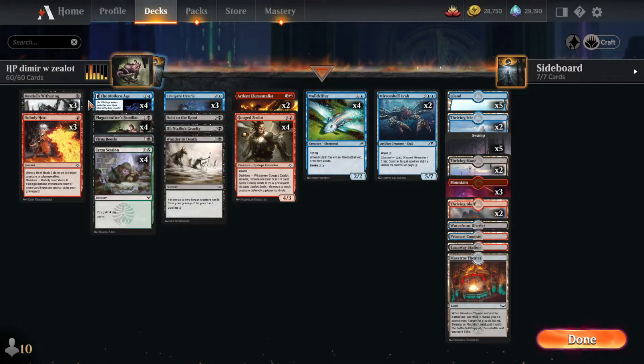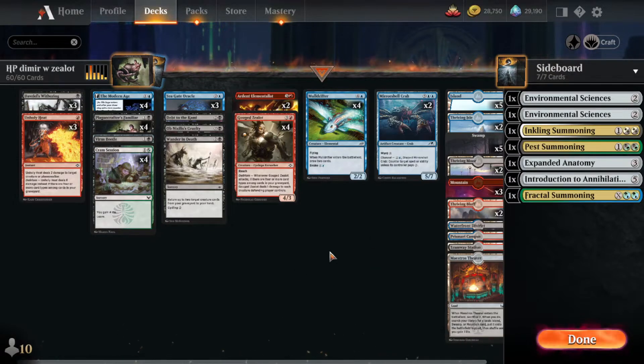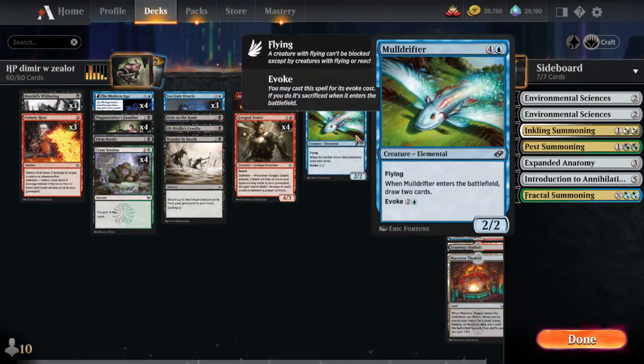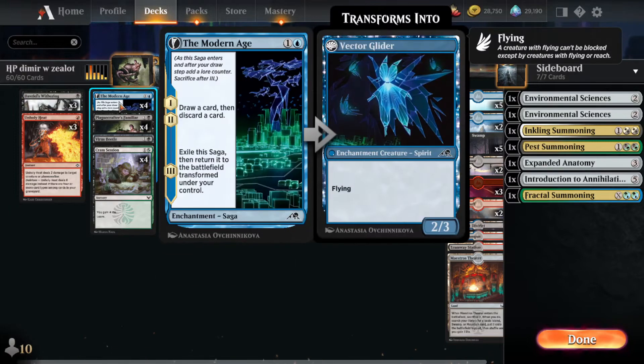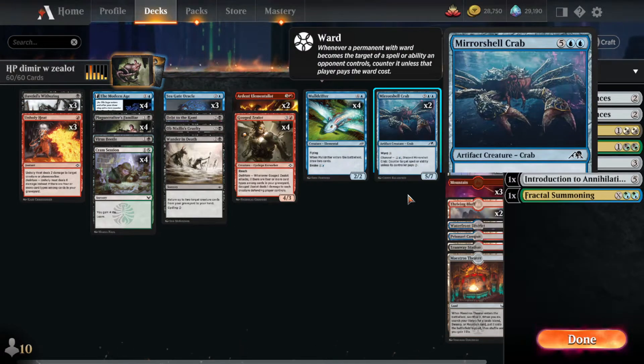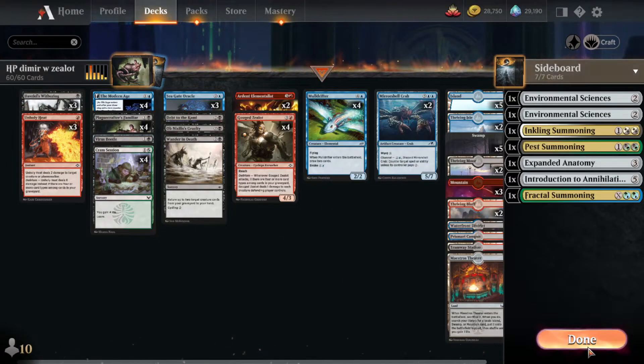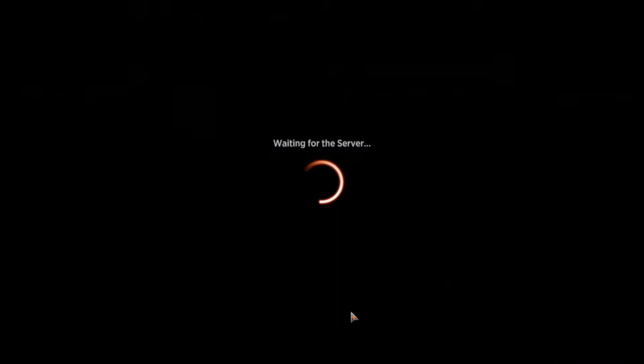Otherwise, it's just a Dimir control deck splashing Red. Notably, this deck is originally taken from Endless Number on our Pauper Discord. I've made some changes: added 4 Modern Age, added Cram Session, added Mirror Shell Crab for the Counterspells. But it's just a pretty standard Dimir control deck. Let's get into the games.